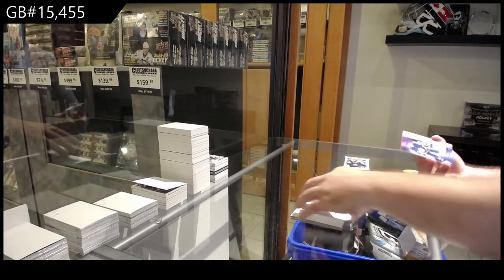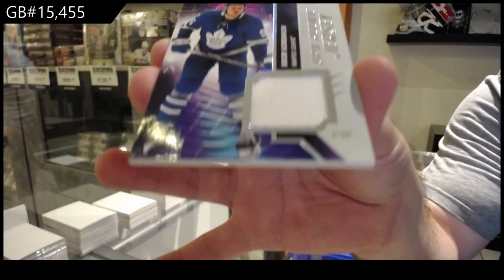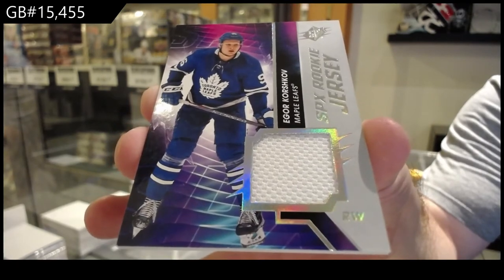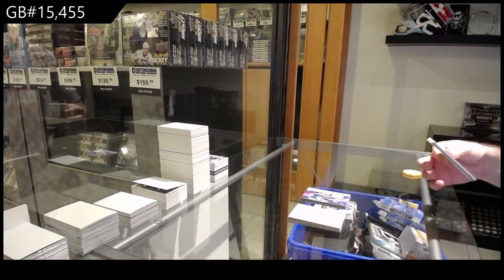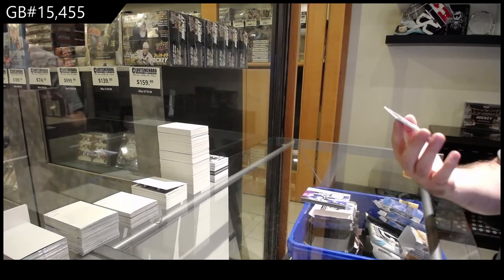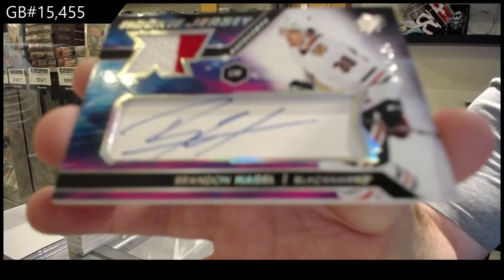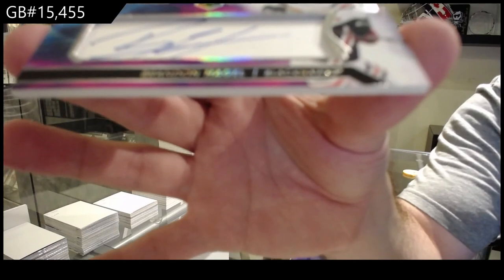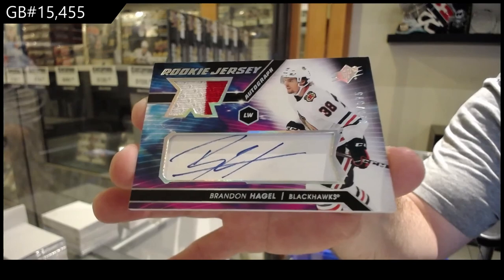For the Maple Leafs, rookie jersey of Korshkov. And for the Chicago Blackhawks, 375 rookie jersey auto with a two-color swatch — Brandon Hagel. 375, there we go.